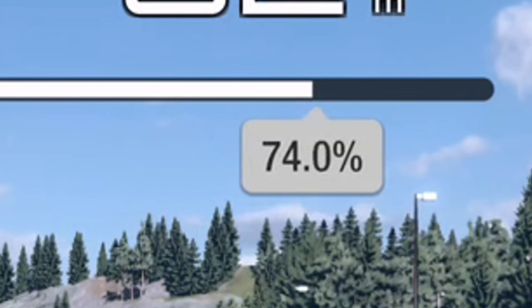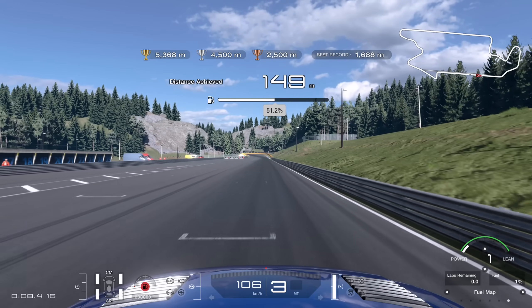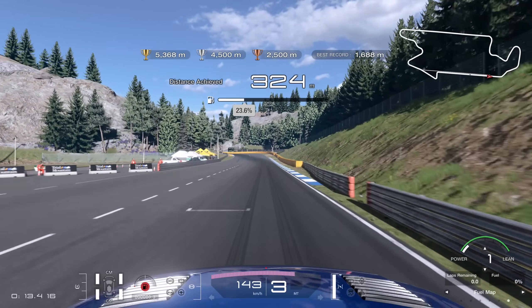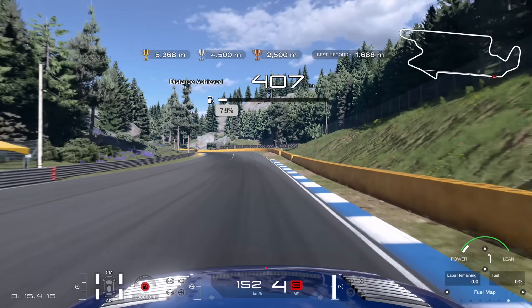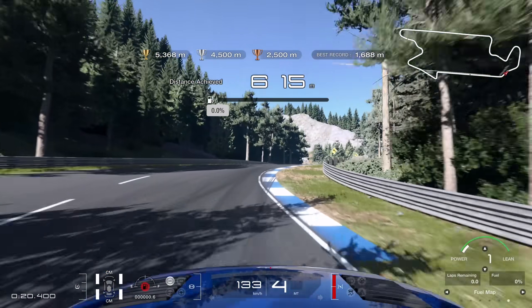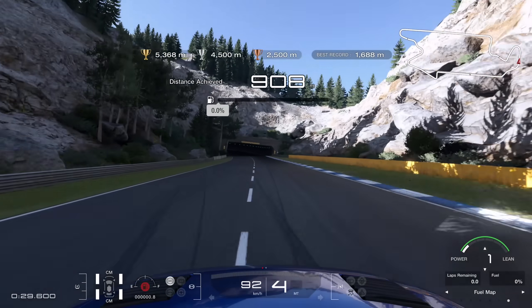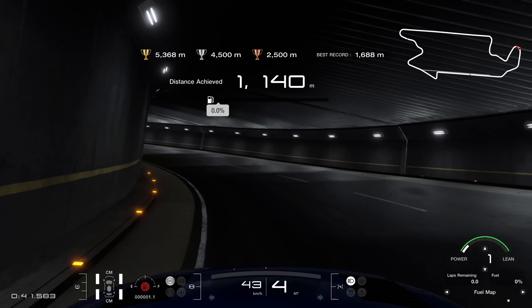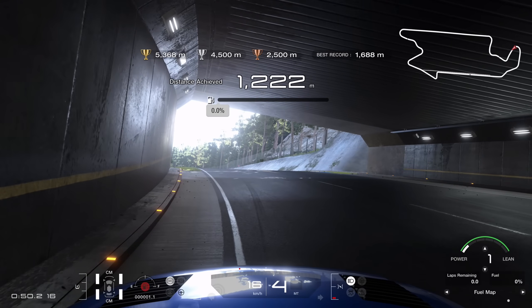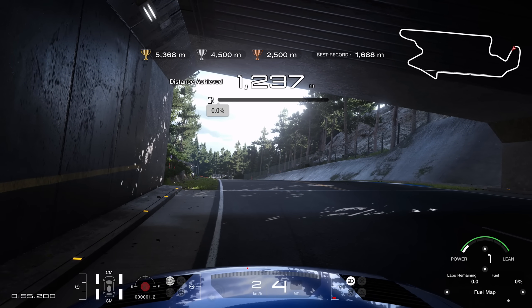You can see it there - very, very quickly indeed. I'm making zero attempt to be economical, just going flat out to see how quickly I run out. The goal time is 5,368 metres, and we've only travelled 500 metres and we've already run out of fuel. You can freewheel a fair amount, and the momentum I've built up is taking me a bit further, but we're going to run out here on the end of the first tunnel - not even halfway to the bronze medal distance.